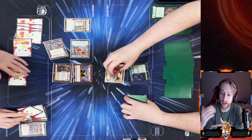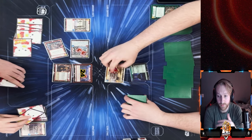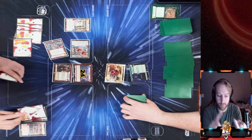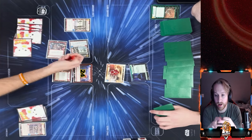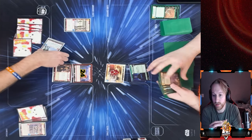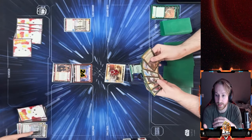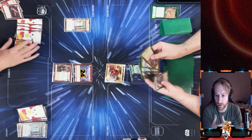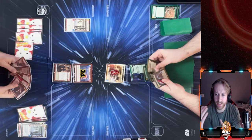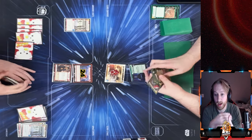My first instinct is to use Heroic Sacrifice on my Fighters for Freedom. Both Fighters for Freedom trigger, doing two damage to the base, then I swing for five and get to draw a card. I lose the damaged unit, deal extra damage from both Fighters for Freedom triggers, draw a card, and deal five damage from the attack — a total of seven damage into his base with one action.